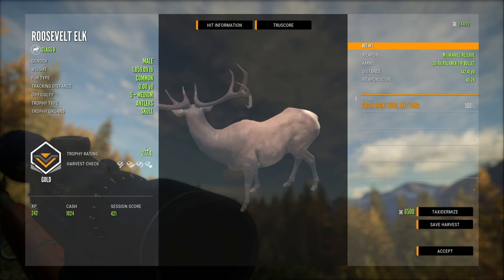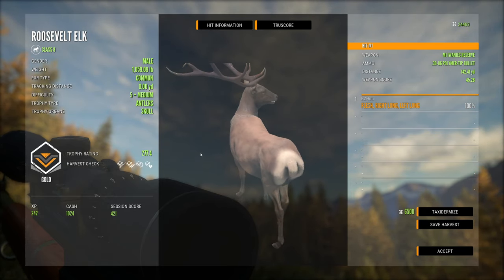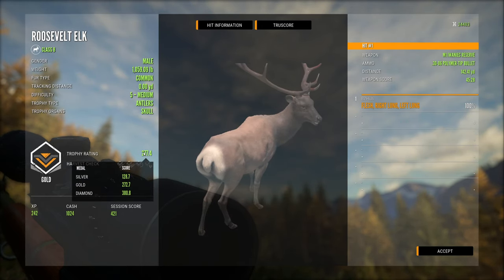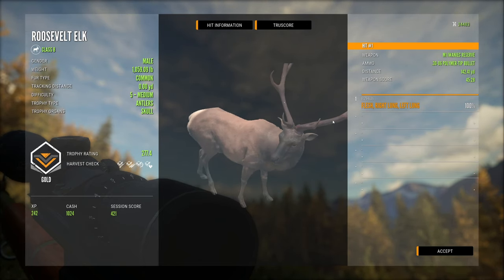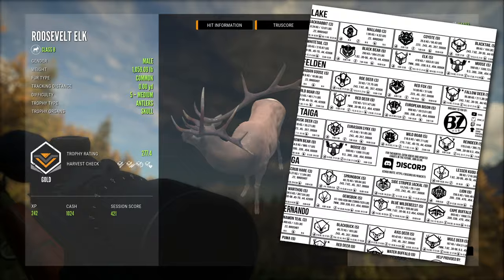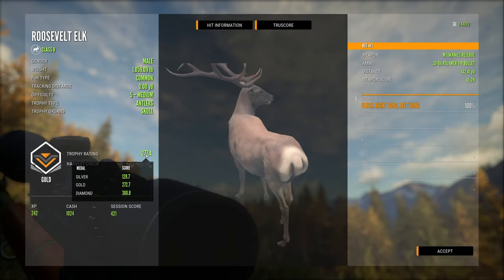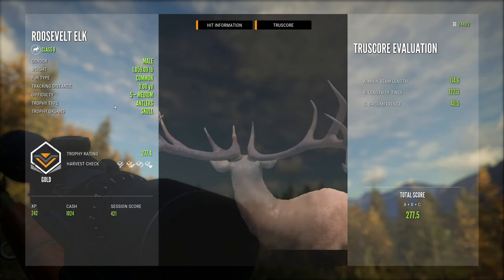How is that possible? Let's taxidermy him just so we don't lose him — looks like we might be running into an issue we're having with some other animals in the game right now where their trophy rating isn't being calculated correctly. But maybe he's just a really small level five. The old scoring sheet says a diamond elk would be 1,053 pounds, but this guy's 1,059, which should put him way over diamond. Look at the true score — an awesome set of antlers anyway.